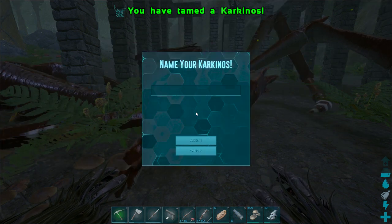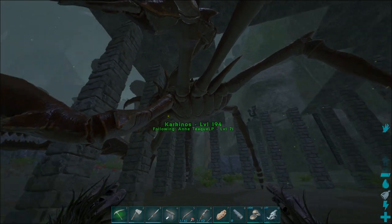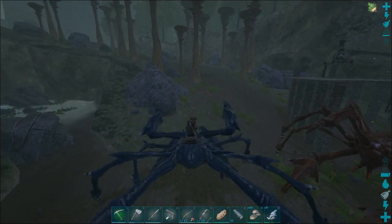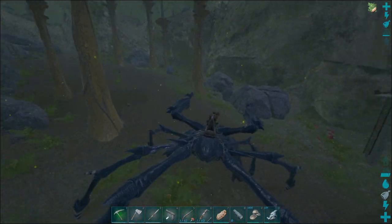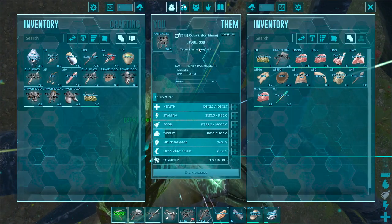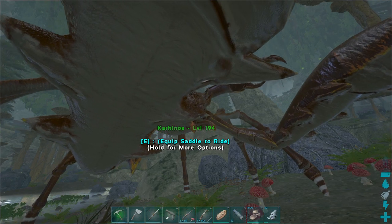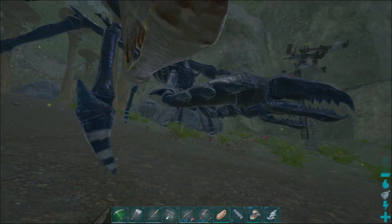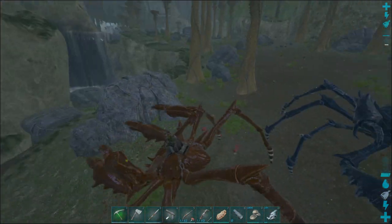There we go - my second crab! Brilliant! Right, one other thing to do - I'm going to put this fella over here, out of harm's way, then I'm going to take his saddle and put it on the other one. You're not on following - good - you're not on following either. Then I'm going to put him somewhere safe and we're going to go for a ride on the new crab, get cobalt leveled up.